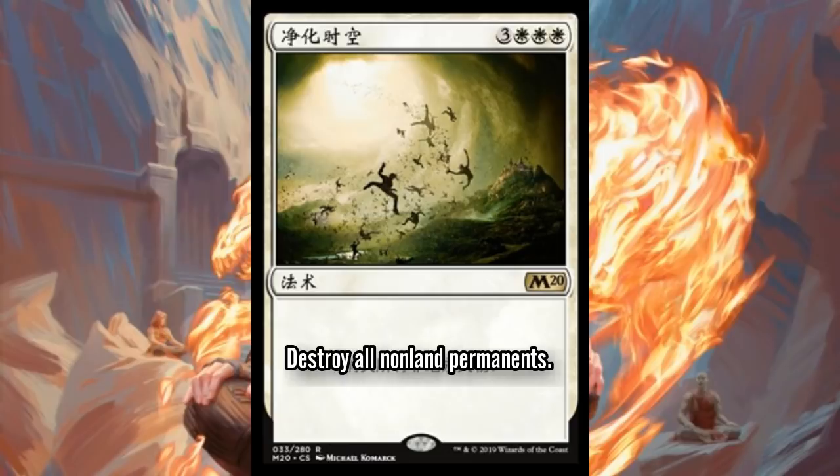We also got Planar Cleansing reprinted today — six mana, three and three white, sorcery, destroy all non-land permanents. It's hard to see a deck where this sees a lot of play unless it's a dedicated draw-go control deck, because the decks that want a sweeper like this also don't want to wipe all their Teferis. It's notoriously expensive and didn't do a whole lot last time it was in standard other than as a one or two-of in Sphinx's Revelation decks.